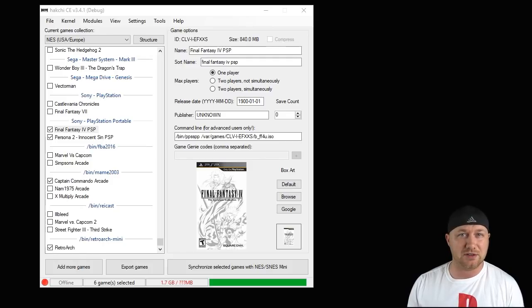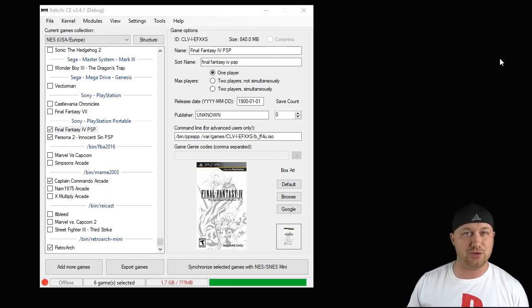Hey everybody, Patton here. Welcome back to the channel. Today we're going to be taking a look at PSP games on your classic system. In terms of release date, this is the newest system you can put on here that will run pretty well for the most part. This core runs just as well as any other core. You're going to be using disc games, which means you don't want to compress them. The only difference with this core is that you have to change the frame skip on a couple of games to get them to run a little bit smoother.